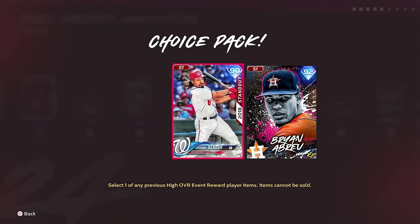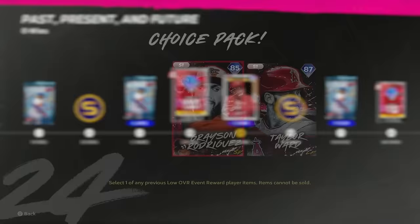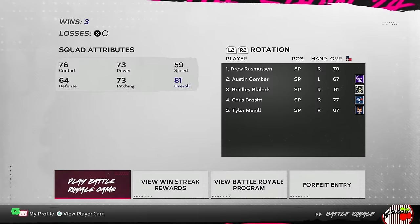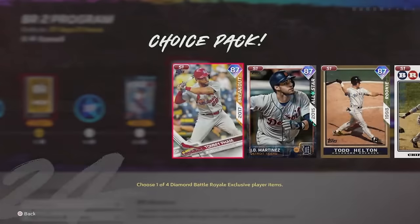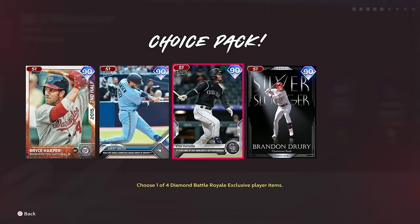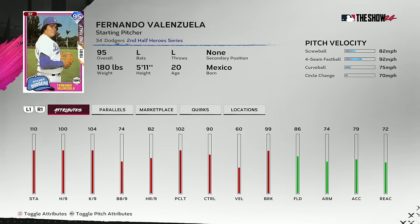The rewind pack at 18 wins features the Rendon and Brian Abreu card, so they give you both packs, allowing you to get all four cards from the previous event. We also have a brand new Battle Royale program in MLB The Show that I haven't dabbled into just yet. There are 87 overall and 90 overall program packs, and in the flawless pack you have the 95 overall Ryan Braun and Fernando Valenzuela.